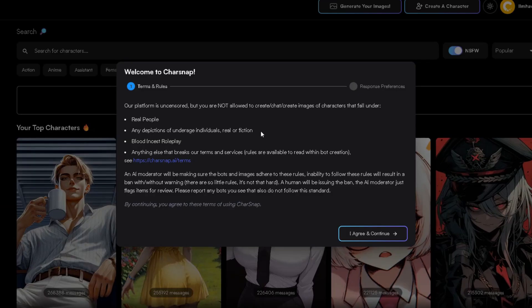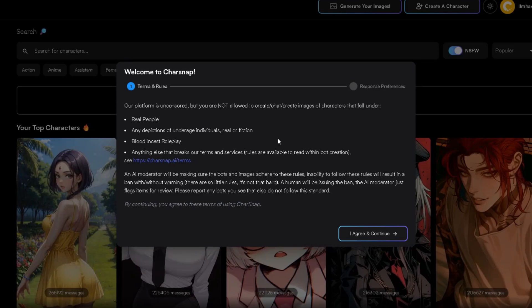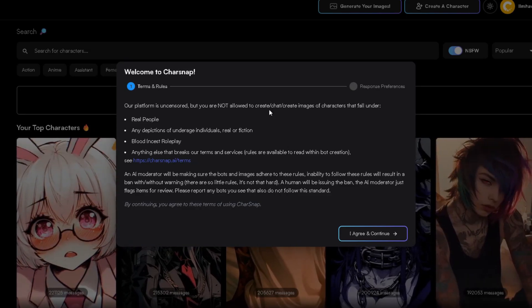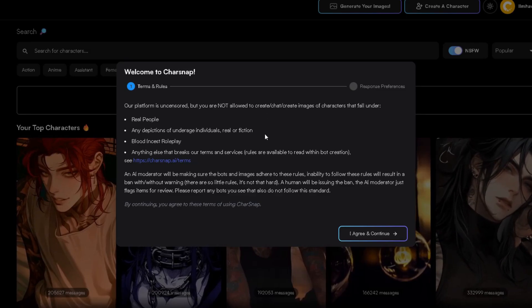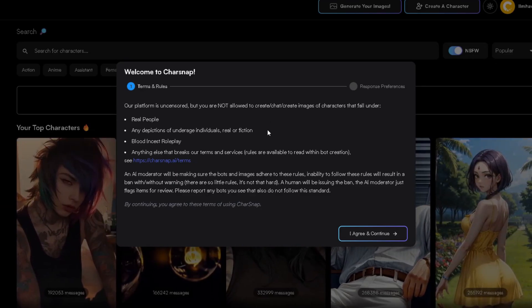First, head over to the Charsnap site. If you're new to Charsnap, make sure you watch my previous video on it — I'll leave the link in the description below. It shows exactly how to set everything up, plus showcases other insane models, including some premium OpenRouter models offered completely for free. Trust me, it's worth your time. But today, we're focusing on the brand new event model, Charsnap Infinite Beta.